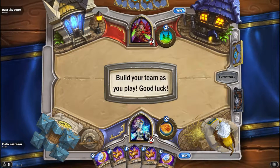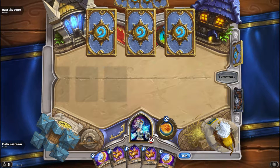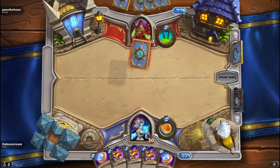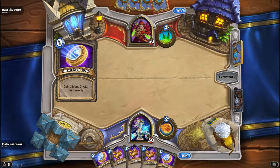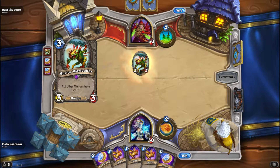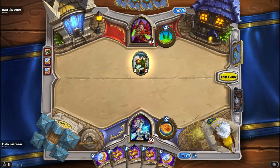We face a Rogue, and we got two coins and three chickens. I wonder what he chooses. You can kind of counter what kind of deck he's building also — if he's building like a Murloc deck, you might want to take a lot of control and AoE to deal with those Murlocs.